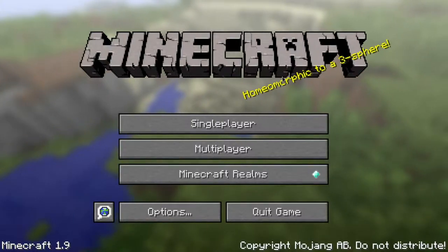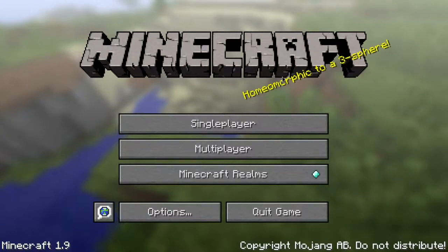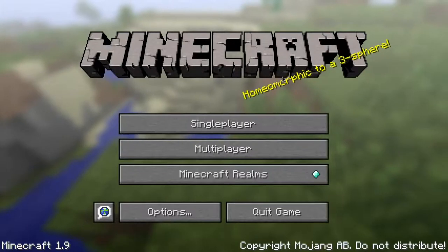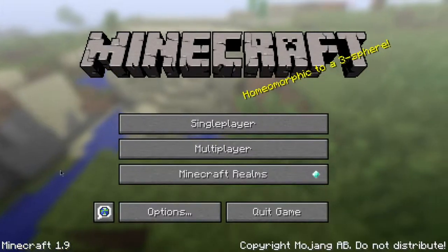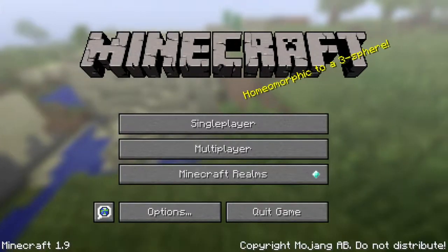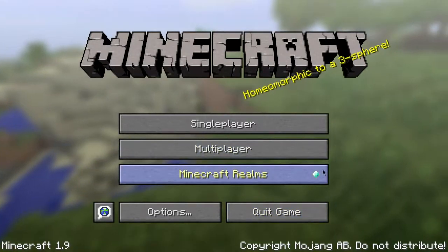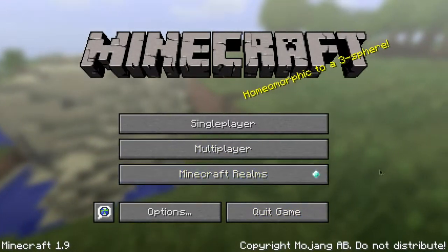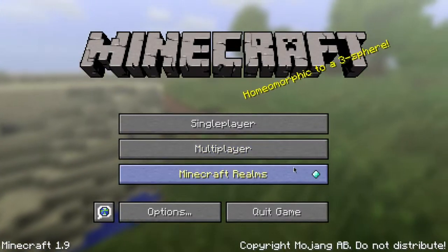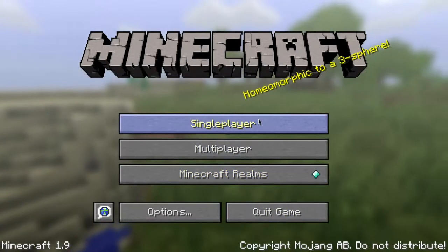Hello everybody, welcome back to another wonderful day of Charlotte Wars adventure in Minecraft. This is Minecraft 1.9 - you can notice down here in the bottom left-hand corner you'll see 1.9. Amazing. The Minecraft Realms are offering a free trial, so maybe I'm thinking of getting that - who knows.